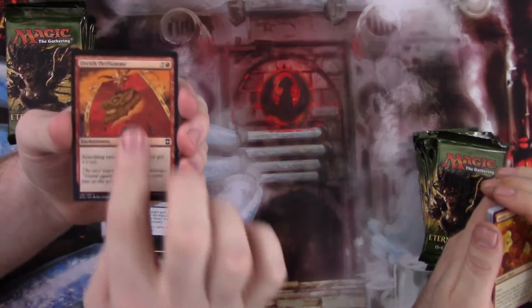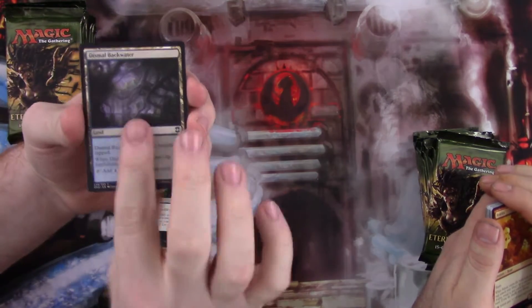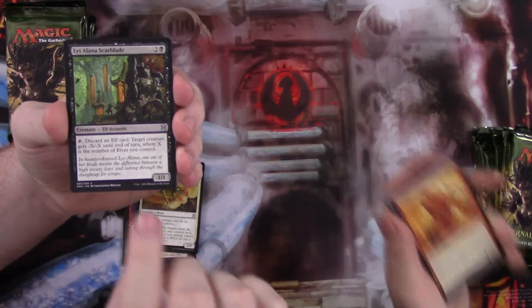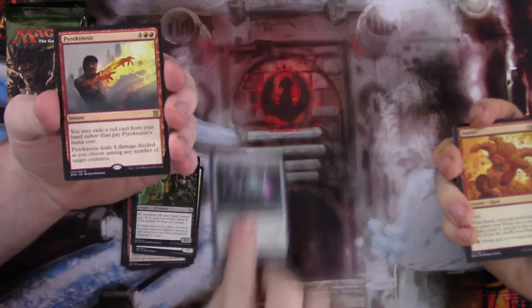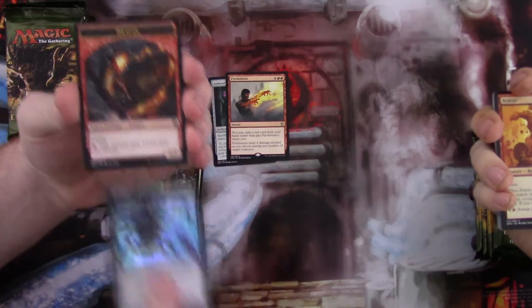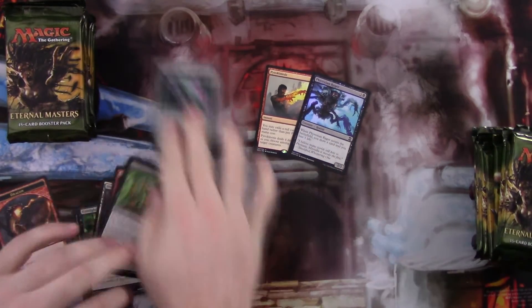Memory Lapse is a good card. Fiatless Lutian, that's funny. Calciderm, first in common. With Solana Scarblade. Ooh, Ashnod's Altar — that's a good card. Our rare is a Pyrokinesis and foil Phyrexian Rager, and then a dragon token.